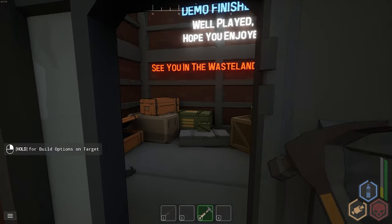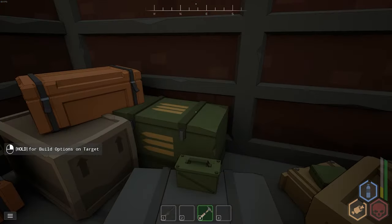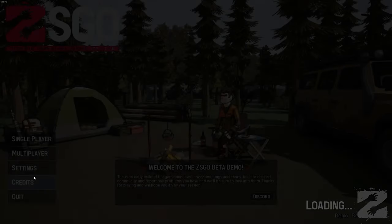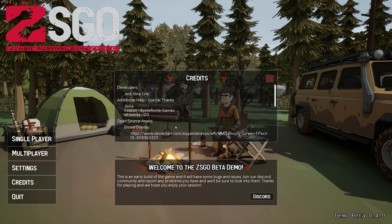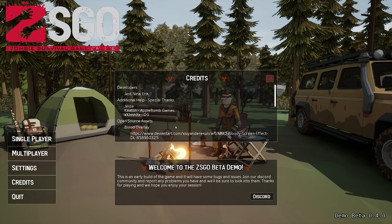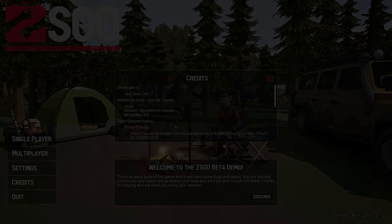Demo finished — well played, hope you enjoyed, see you in the wasteland, survivor. That heads back to the main menu. That covered a lot — the tutorial is free on Steam, so if some people don't want to play it themselves they could watch the dev fumble through it. Thank you for checking it out.